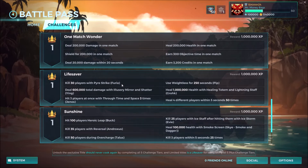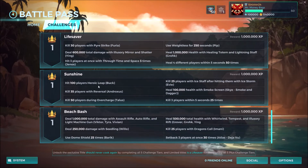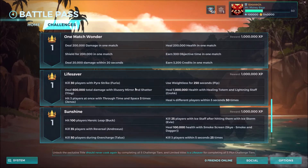Level three jumps to champion-specific challenges. You need to kill 30 players with Pyre Strike using Furia, deal 600,000 total damage with Illusionary Mirror and Shatter with Ying, hit three players at once with Through Time and Space with Genos, use Weightless for 250 seconds using Pip, heal one million health with Healing Totem and Lightning Staff using Grohk, and then heal four different players within five seconds — which you can use anybody — and that needs to be done 50 times.